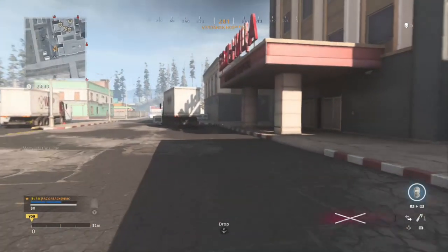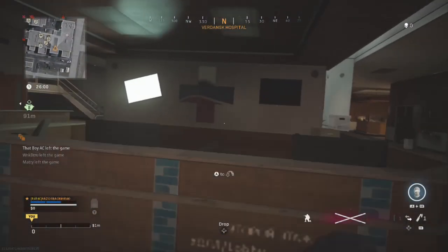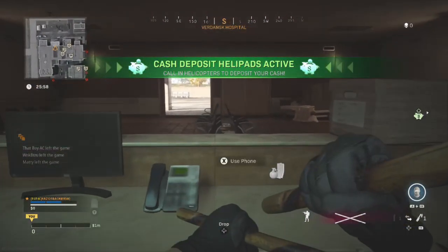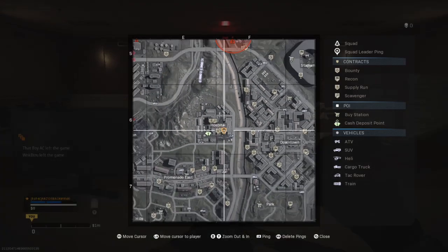The number eight phone is found at the front entrance of Hospital. Go to the front side of Hospital on the side closest to downtown, walk straight in through the front doors, go to the desk, and the phone should be sitting right there.